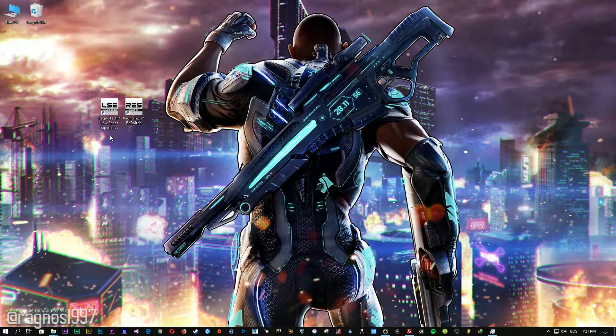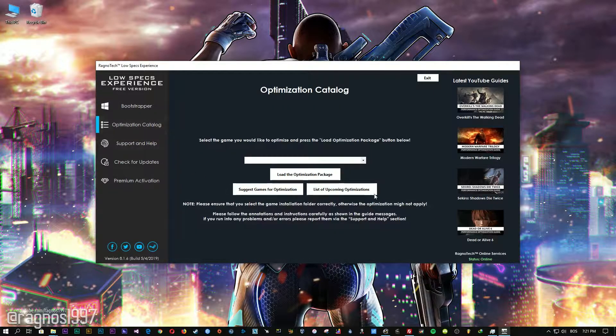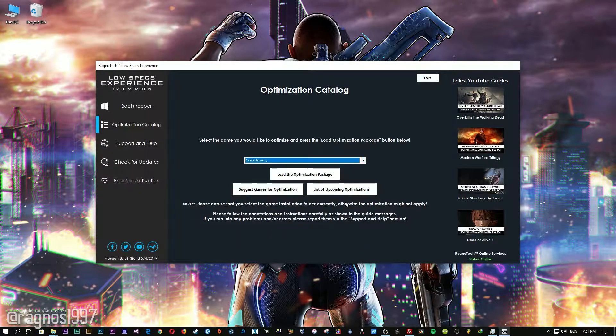Low Specs Experience is a little software that I developed that will allow you to optimize your favorite games for maximum performance. After you download it, simply install it and you will get these shortcuts on your desktop. Start it and then go to the Optimization Catalog section. From this drop-down menu, select Crackdown 3 and then press Load the Optimization Package.